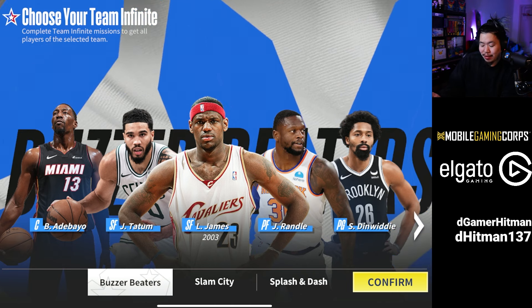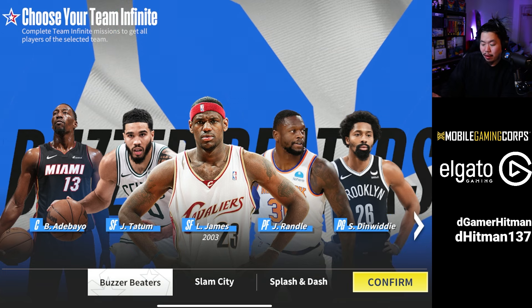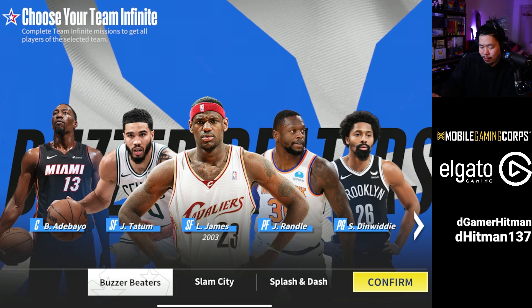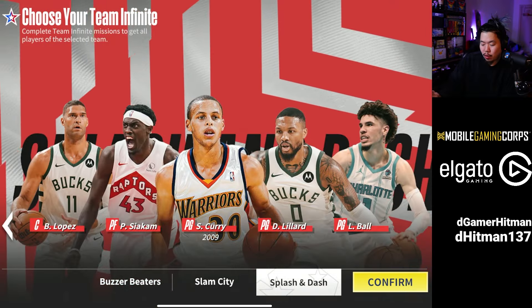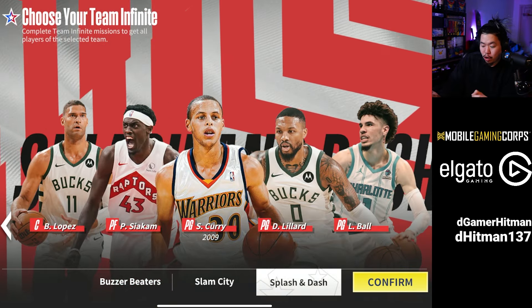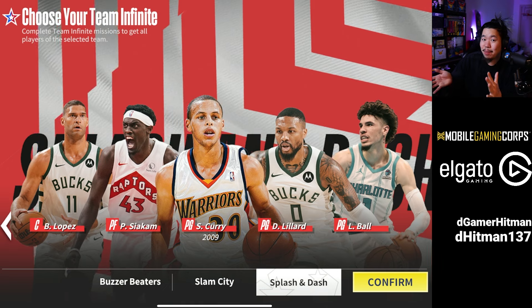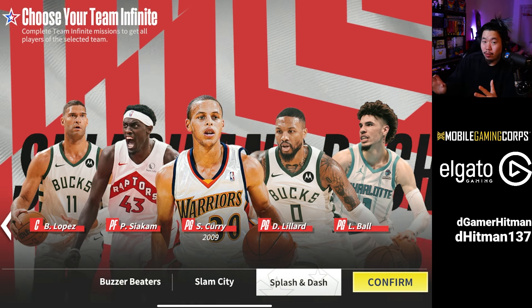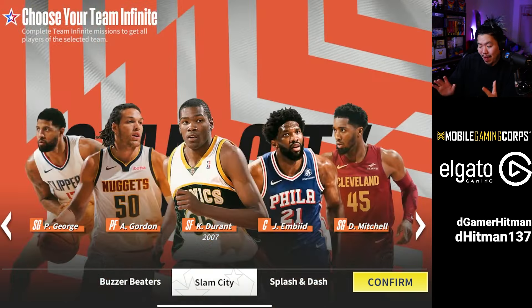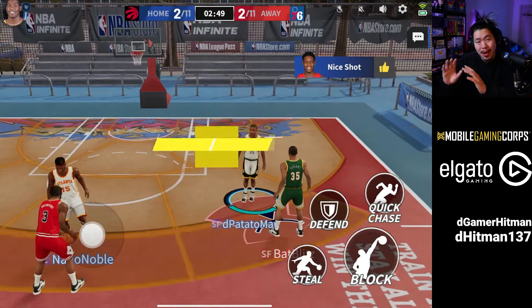If you want a second option, LeBron is actually probably the best of the three players — he just cannot get blocked. Jason Tatum is my favorite legendary of the three. Sharpshooter, incredible. Bam is a good center, Curry is an incredible shooter, Damian Lillard is probably the best shooter card in the game, and Brook Lopez is the best budget center. They're all really really good, but in my opinion the best bang for your buck is Slam City.